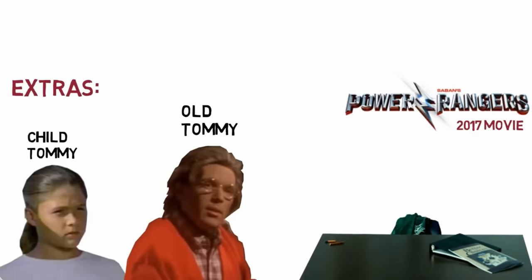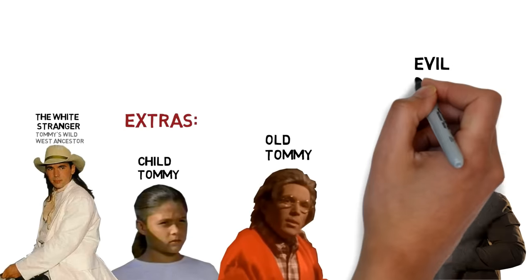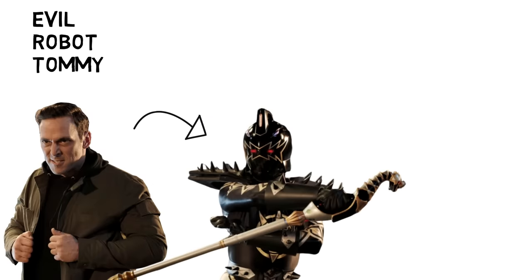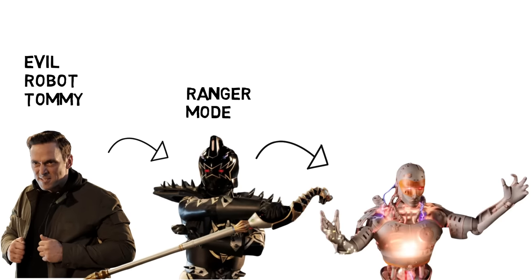We also missed another Tommy in the series, which is Evil Robot Tommy from Super Ninja Steel. His Ranger Mode has eyes that sometimes glow red, with additional spikes at the shoulders. And this is his true skinless form underneath.